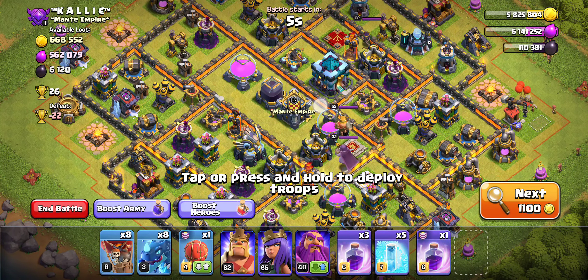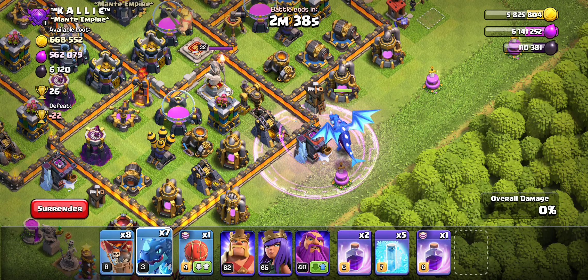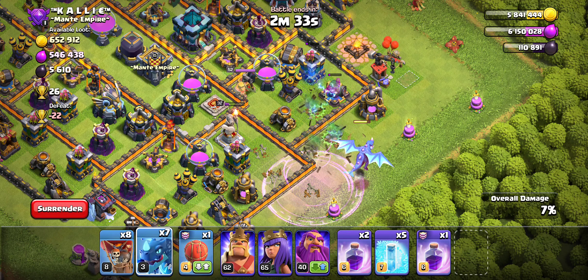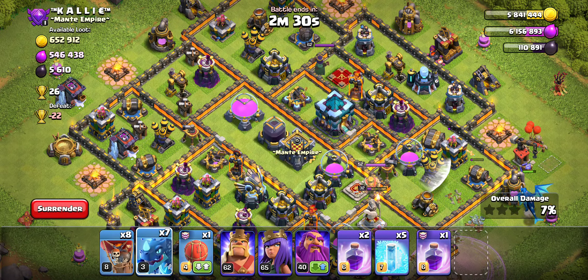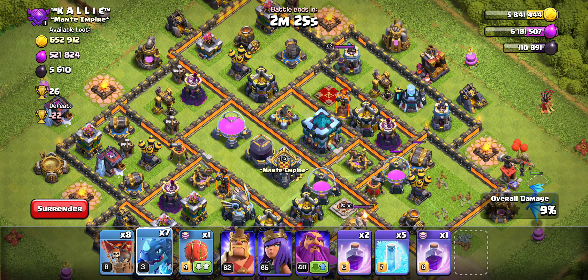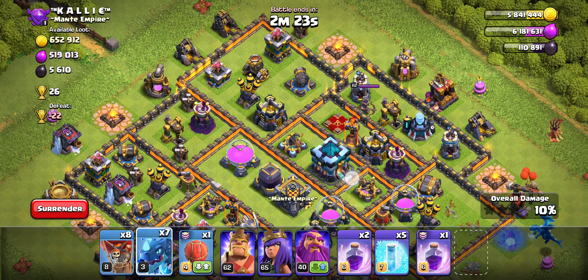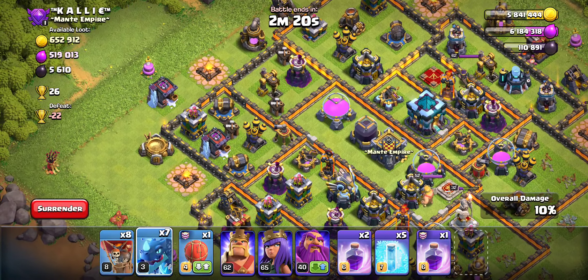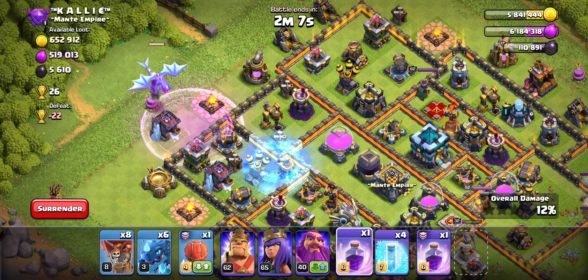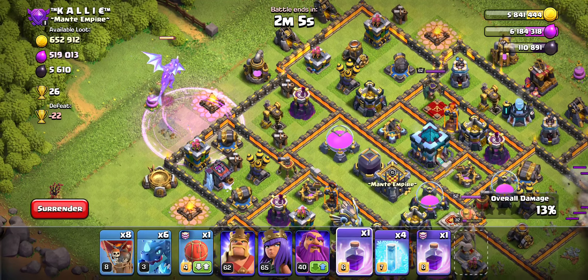We're going to Rage an E-Drag here. The reason why we're Raging is because it's in the core and we really want to one-shot that drill — boom, one-shot, done. Now that's taken care of, and I think we want to do a bit of funneling on the left side because of that Air Sweeper, and do the rest of the push from down here. We'll just go for it without Heroes — we'll go E-Drag Rage and move along.